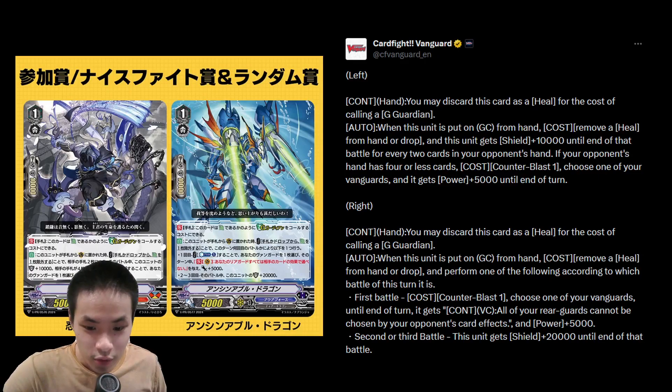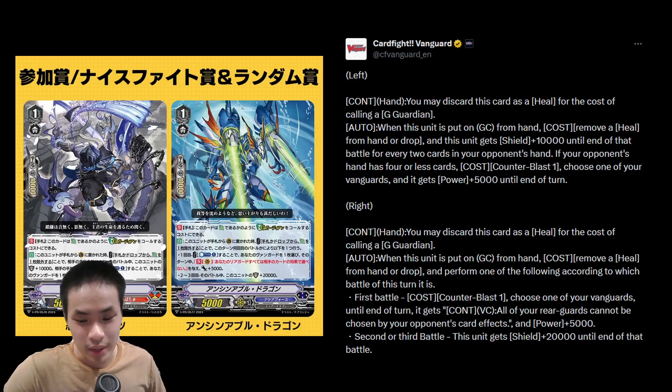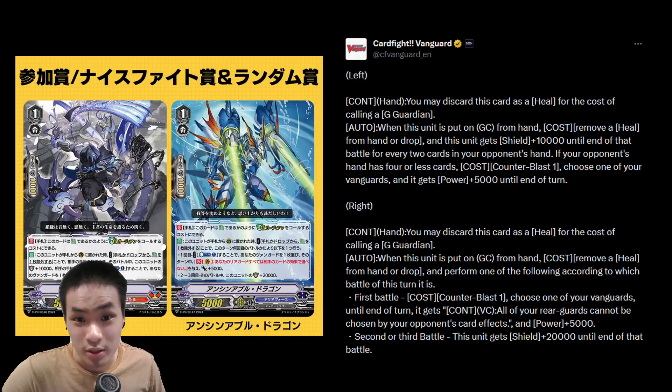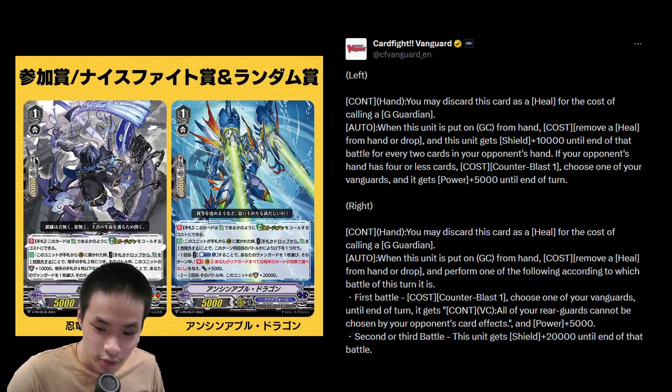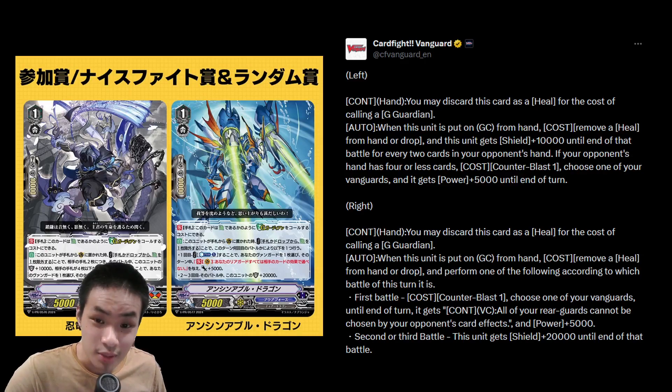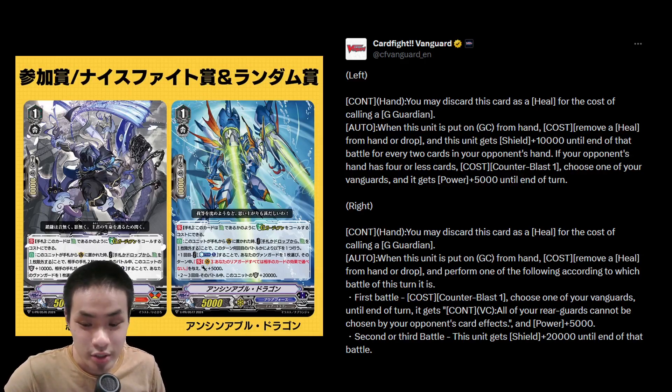And for Aqua Force, on placed on Guardian Circle, remove a heal from hand or drop and perform one of the following according to which battle of that turn it is. For the first battle, CB1 — choose one of your Vanguards and until end of turn, it gets all of your rear guards cannot be chosen by opponent's card effects, and your Vanguard gets plus 5k — giving your rear guards resist in battle phase. And for second or third battle, it gets plus 20k shield at the end of battle.